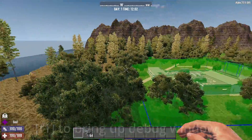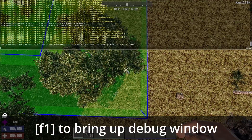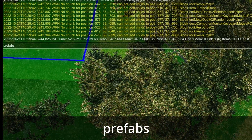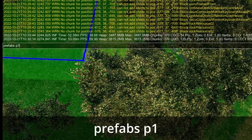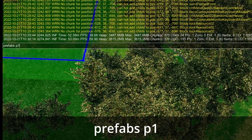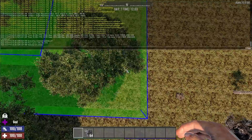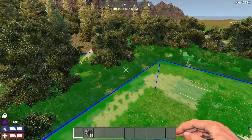Once you're there, hit F1 to bring up your debug menu and type in "prefabs space P1". This sets position 1 in the area that you're going to mask off. We're selecting a square by choosing two diagonally opposite corners, so hit P1, hit enter, then come out and go to the other corner of this tile.